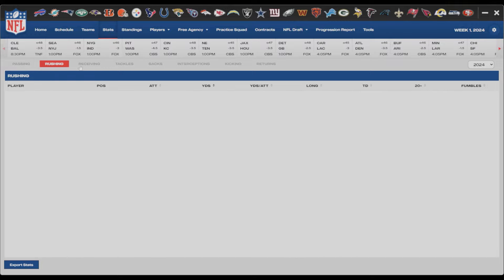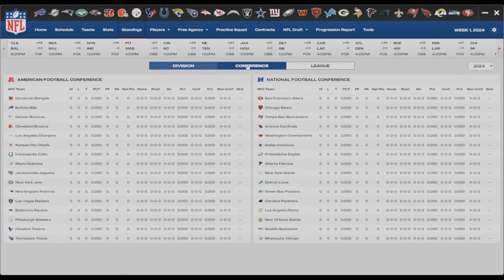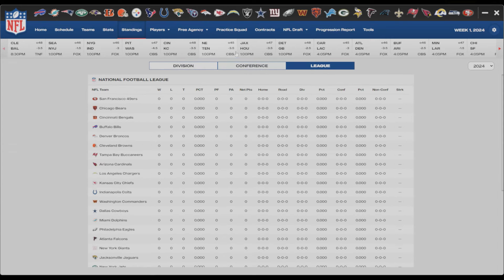Stats of course shows all the stats - passing, rushing, receiving, tackles, sacks, interceptions, kicking, returns. Standings display here as well, and it's about the presentation. This is the way I feel like the in-game franchise menu should look. Everything I'm showing you should replicate something like this in-game. Not to say the in-game menus in Madden are totally bad, but clearly you can see this is beyond a coat of paint - it's a facelift that gives it more of that immersion feeling. You've got division, conference, and league views.